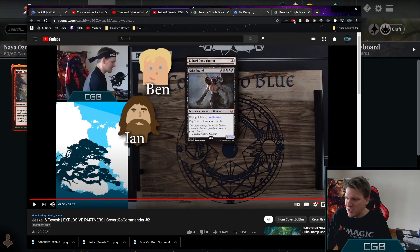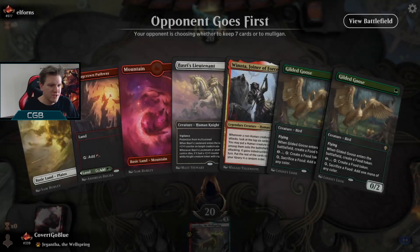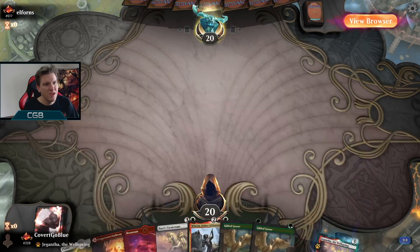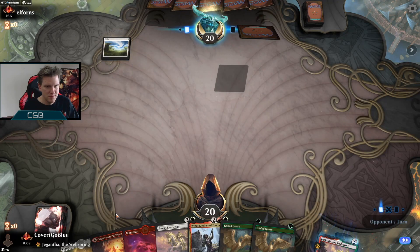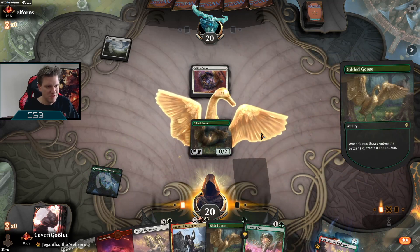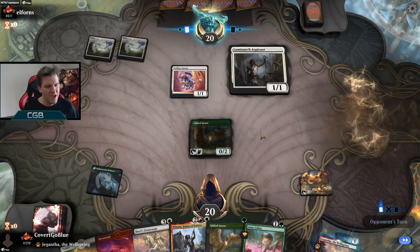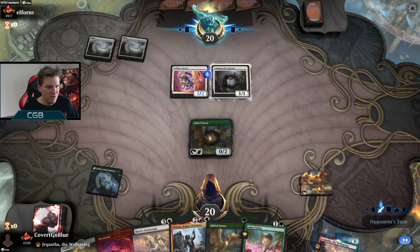Let the Winota nonsense begin! We have mythic creatures — his hand isn't disgusting but we'll see what happens. No companion, on the draw, keeps. It's a Savior — wonder how our matchup with Savior and the rest of the mono white crew is. Could we not have Luminarch Aspirant on turn two one time?